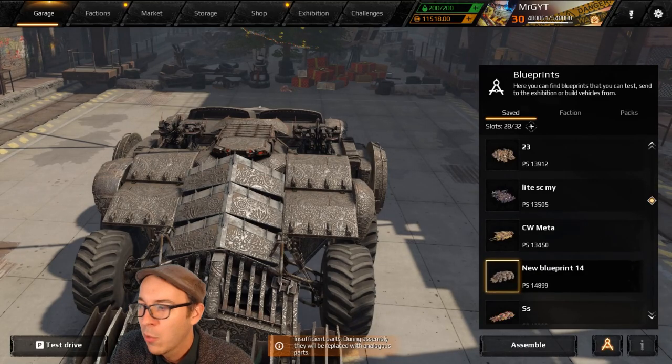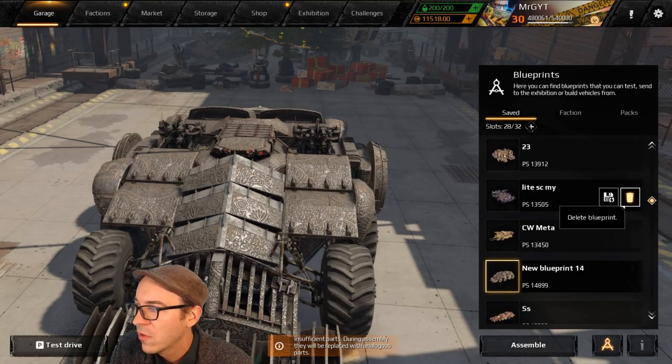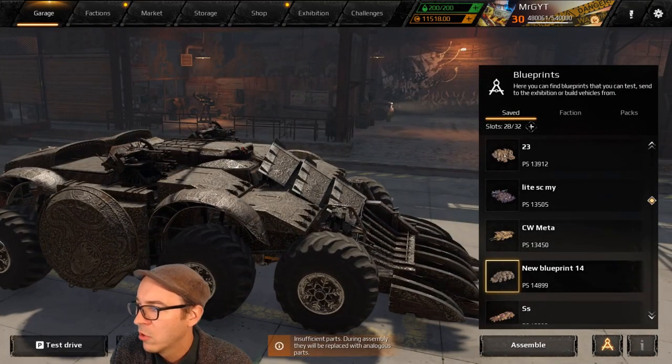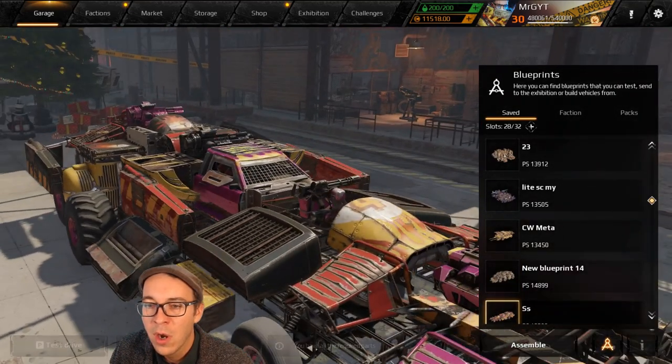Once again, shotgun wedge continues to make an appearance, but this time we're going to have Hammerfalls — or you could see these with Breakers. Especially at this power score you're going to see a lot more relic weapons showing up.